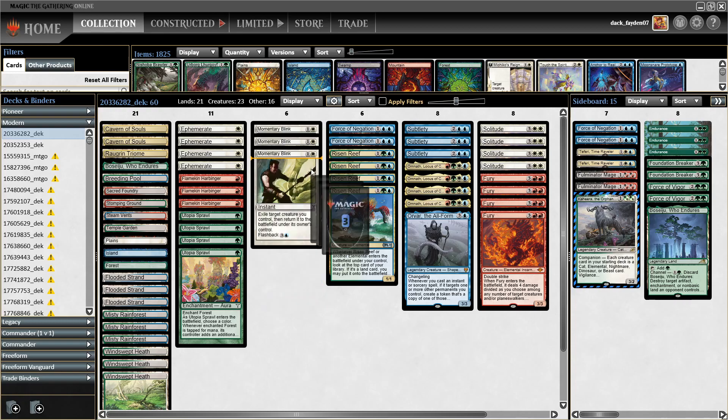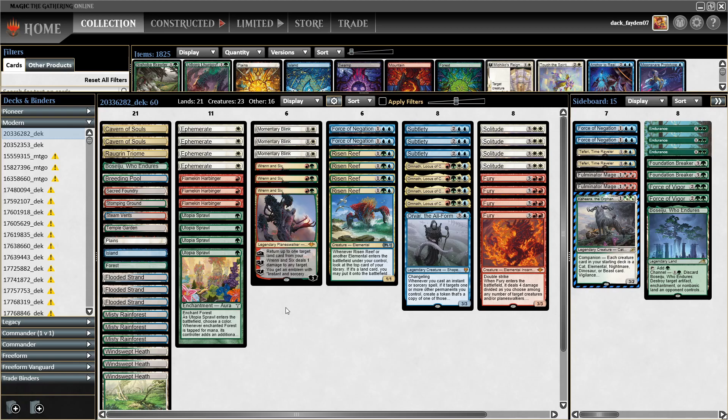Wrenn and Six is an inclusion that could be cut but works really well in the Elementals deck — it's removal for your opponent's Ragavan, especially when playing first, and it's also a good pitch target for Fury. You have a good balance of red and white spells to pitch for Solitude and Fury, and since the deck draws so many cards you can filter through blue, white, and red cards to have them as pitch cards for your elementals.